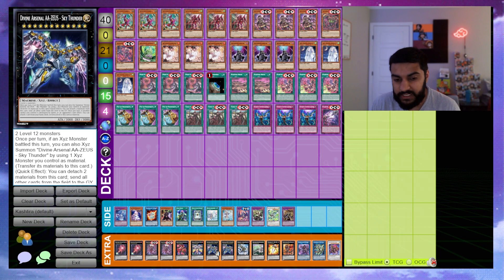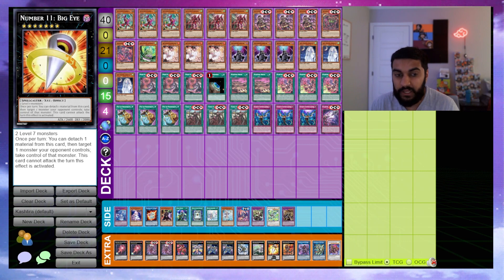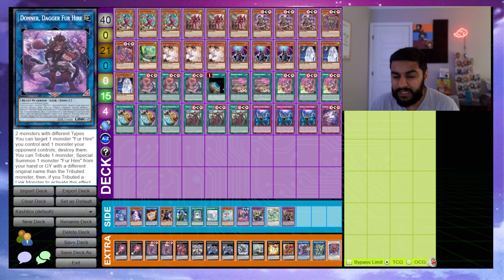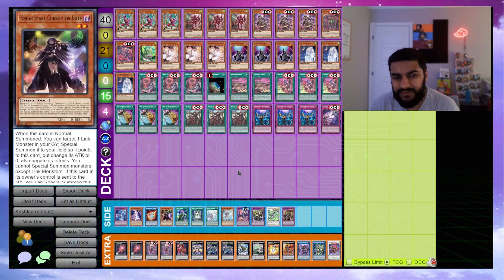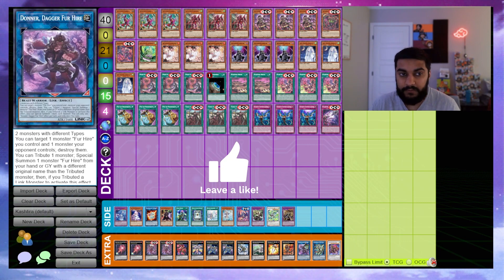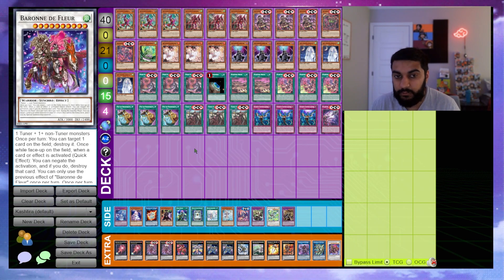We play double Zeus because you don't want to lose to Diablosis. We play one Arsenal Falcon for the Bearish Statue combo, one Draco Berserker of the Tenyi because it's strong in general, and maybe one big generic XYZ. The two link monsters are Donner Dagger and Black Luster Soldier — Soldier of Chaos, since all these monsters are level 5 or higher and you can also link away a Nib token into it. You should probably also have an out to iBlee — maybe Link Devotee.